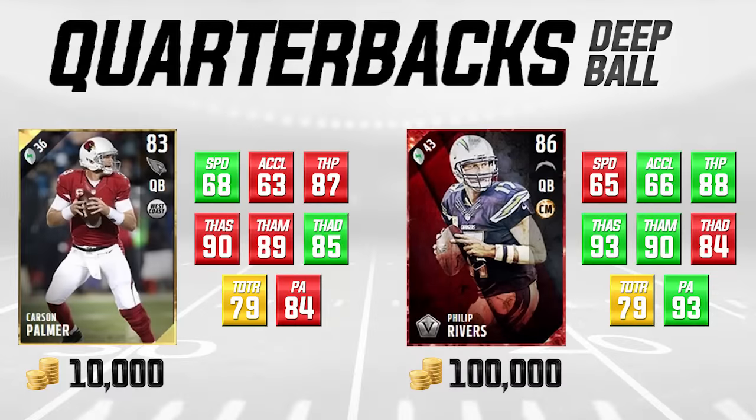Last on today's list is what I'd call the deep ball quarterback. On the left we have Carson Palmer, and on the right is Phillip Rivers — the seasoned veteran card. Carson Palmer is going for about 10,000 coins, still very cheap at quarterback. The Phillip Rivers seasoned veteran card is going for 100,000 coins and is an 86 overall. Both Carson Palmer and Phillip Rivers are not very mobile — 68 speed for Carson Palmer and 65 for Phillip Rivers — and neither has good acceleration.